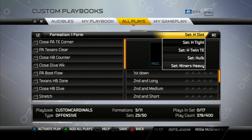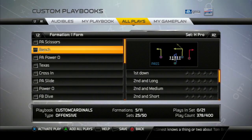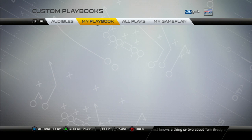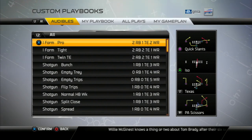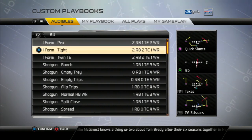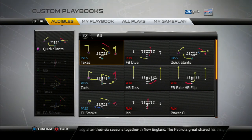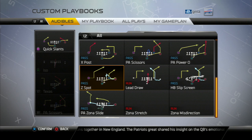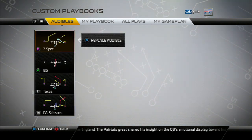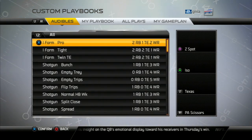After you figure out what you want in the playbook, you go back and set your audibles. Press L1 twice to go back to audibles, then go to the formation you picked and change the audibles. Press X on it — it'll show you your current audibles. Press X again and it shows you all the plays. Simply go to the play you want to add as your audible — for instance, Z Spot. Now when I press the button, my audible will be Z Spot. It's pretty much that simple.